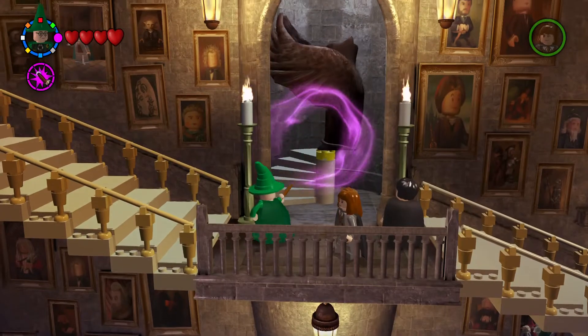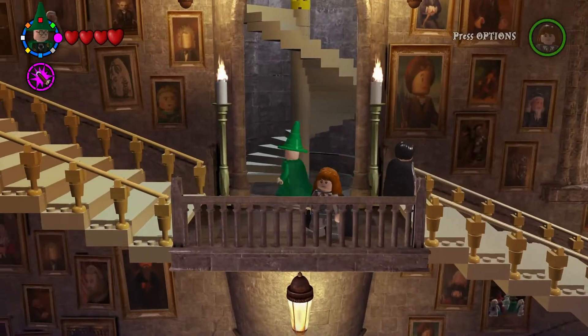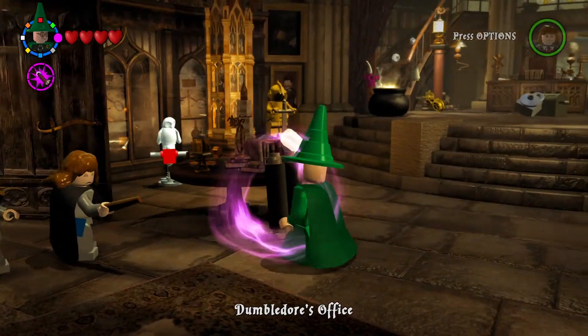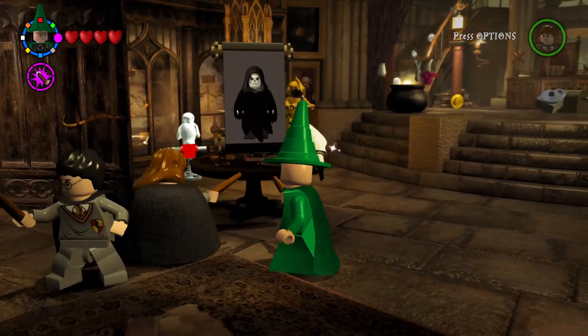Since we don't have Dumbledore, McGonagall would be the best option to play as. We have to move the staircase, and we did get a character for moving that torch over. Let's go up to Dumbledore's office — we've arrived. We've got some stuff here to do. Oh, there's Voldemort.